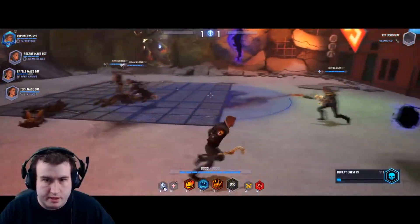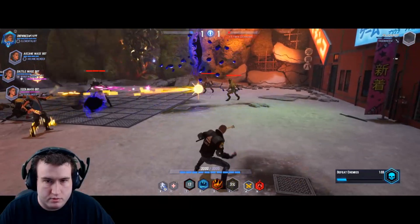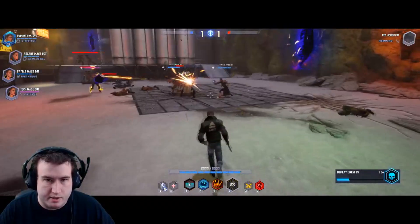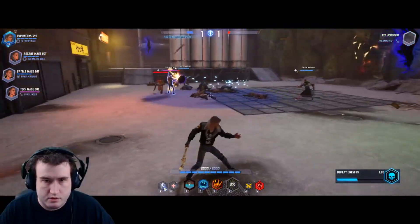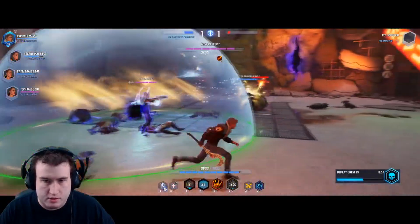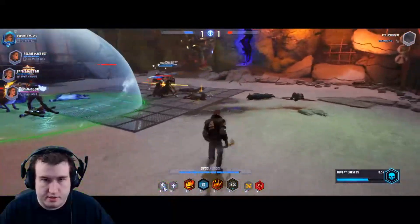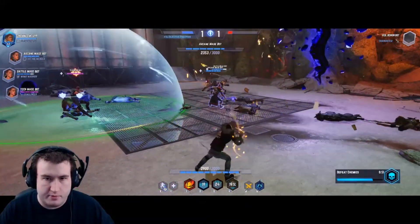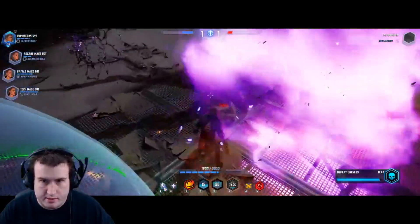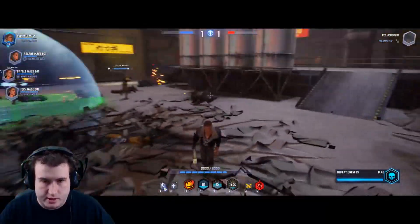Let's try out the Meteor — there it is. Now we'll put the Aqueous Globe down. You can see the shields on your teammates and yourself inside the globe, indicating increased defense. Dropping the Quake right there — when you drop it, it sits and pulsates, dealing damage every time it pulses.